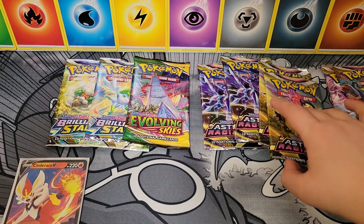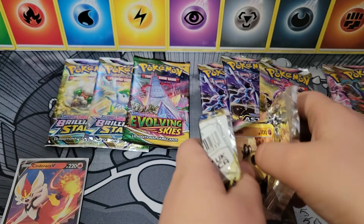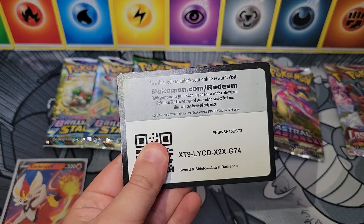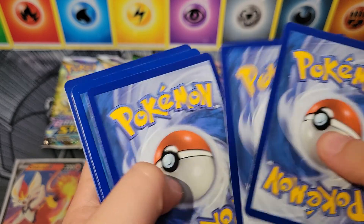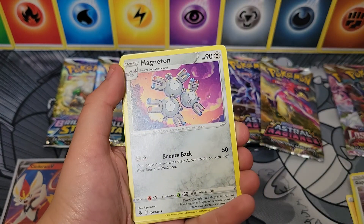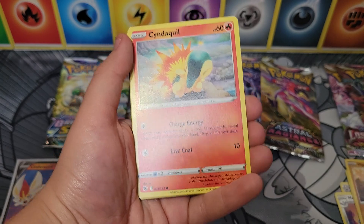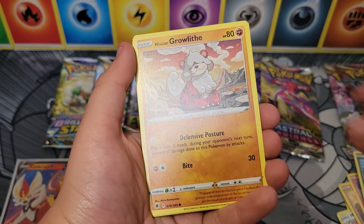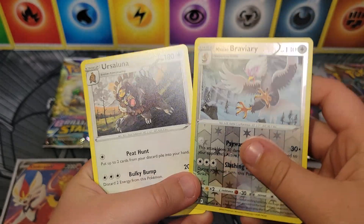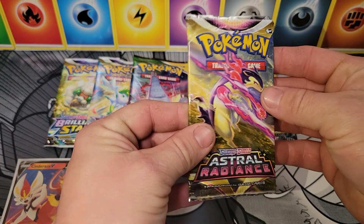Let's do some Astral Radiance. I do like Dialga and the Hisuian Typhlosion. Astral Radiance pack contents: Lightning Energy, Jolteon, Magneton, Magneton, Spicy Season Curry, Hippopotas, Cyndaquil, Hisuian Qwilfish, Hisuian Growlithe, Birdmite, Hisuian Braviary — that is a Reverse Rare — and Ursuluna non-holographic.